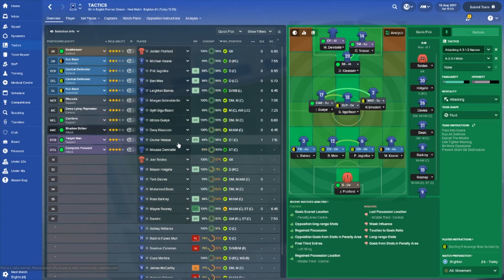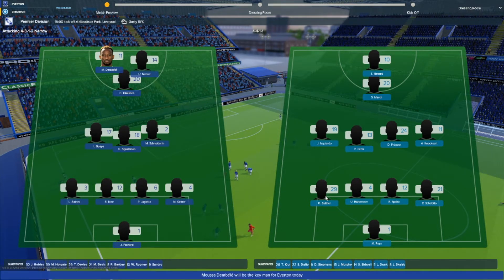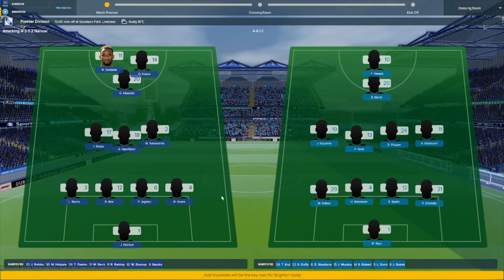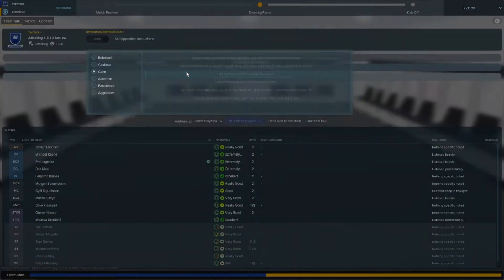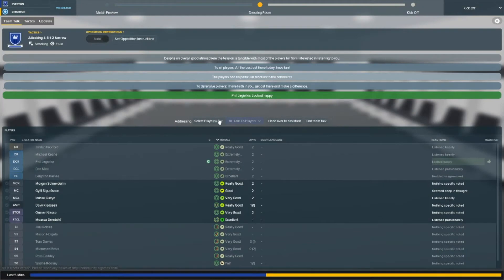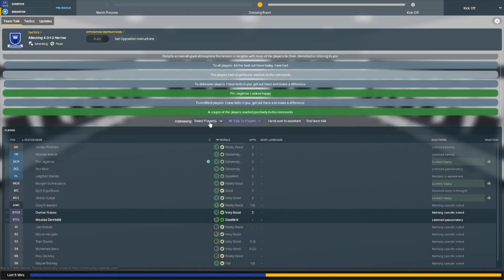We've got a lovely new match screen — we can even see Dembele's picture since Celtic have the licence. In the dressing room I went with 'Calm' but they didn't like that, so I switched to 'Passionate' and 'I have faith in you,' which seemed to work. A couple of players are happy. I'll do the same for the strikers.